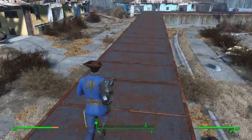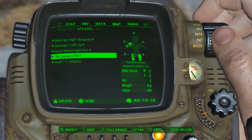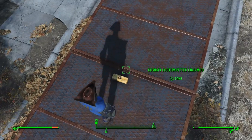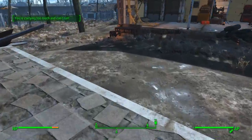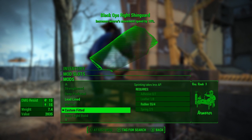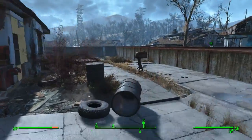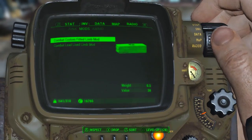One last thing I wanted to touch on regarding armor mods: the Custom Fitted mod makes sprinting cost less AP, so it's really valuable to apply. To craft Custom Fitted you need Armor rank 3, plus adhesive, leather, rubber, and spring — pretty cheap overall. This compounds on top of Strong Back rank 5 and Moving Target rank 3, further decreasing the AP cost of running while over-encumbered.